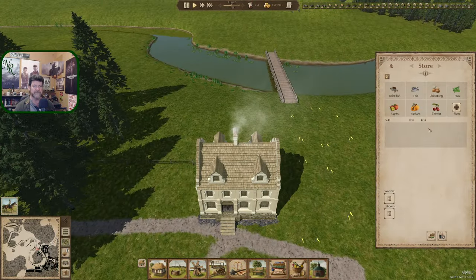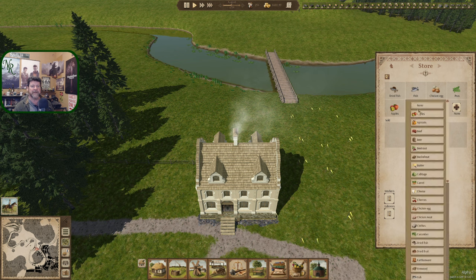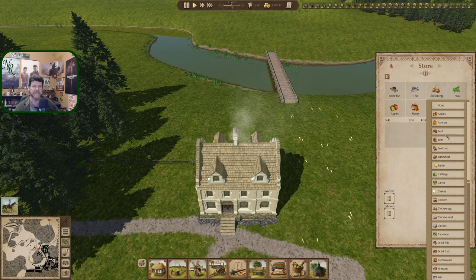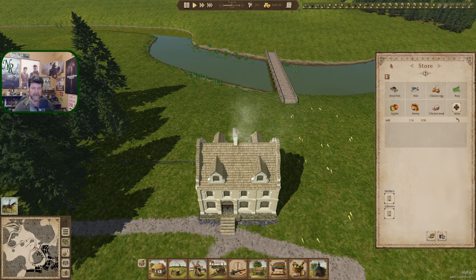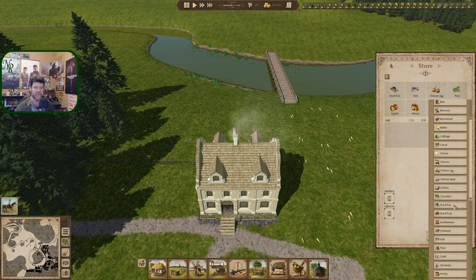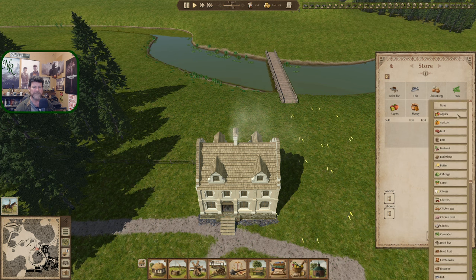Back to store — honey, apricots, cherries, one of the meats, chicken meat. It didn't show apricots — I guess that's just what's nearby. We'll stick to foods with this one. Firewood — no, just foods.